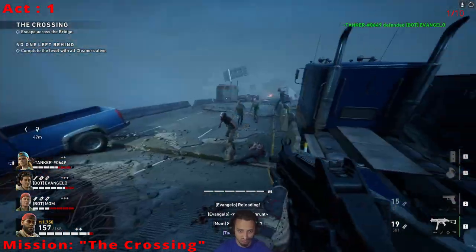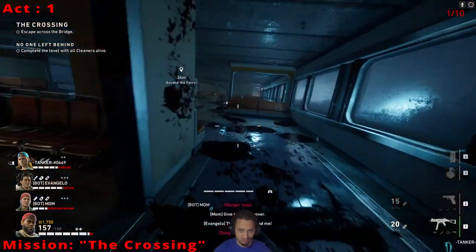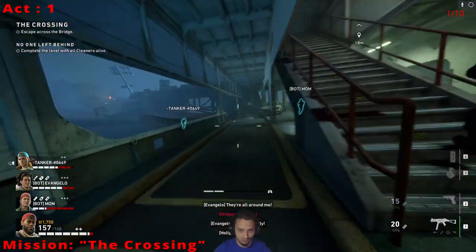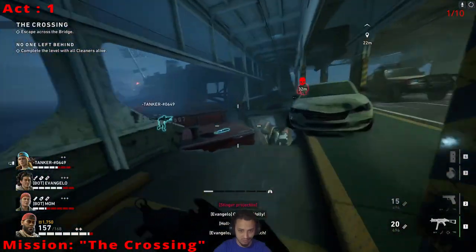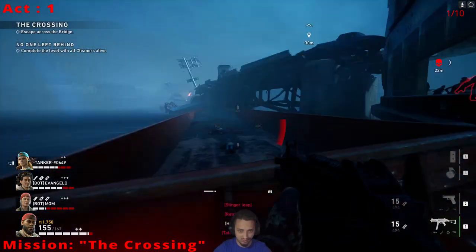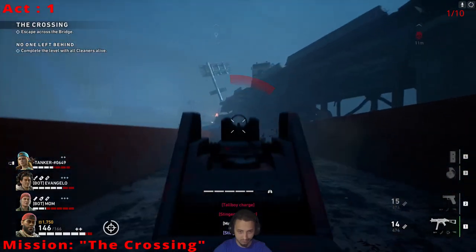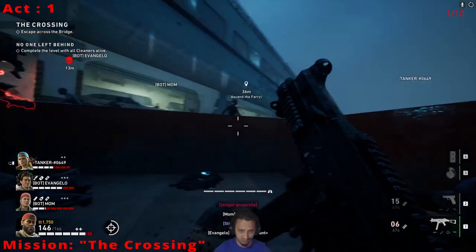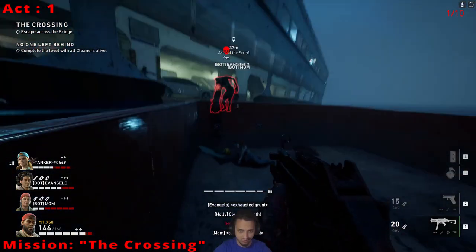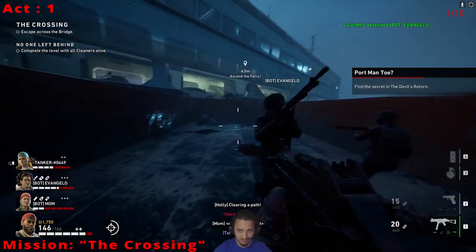So this one is pretty simple. Once you get across this bridge here, you're going to run inside. You just want to get downstairs, try to avoid the zombies. And then you're going to see this big shipping container boat thing. Jump across here, take out any of the dead, and then you're going to jump right over. Just be careful — if you fall, you will die. And then it's just chilling right here in the suitcase, so you can grab that. You'll get an achievement and a little challenge thing completed.